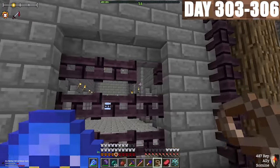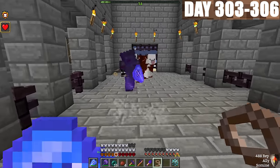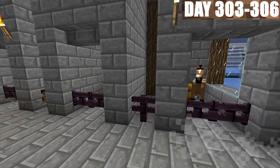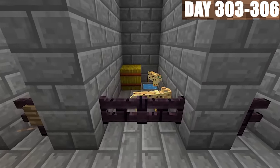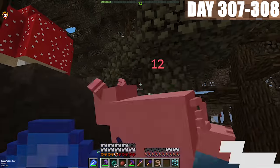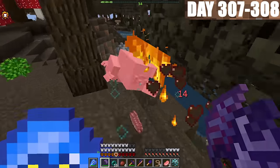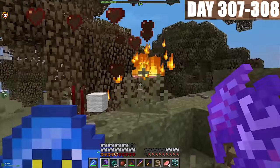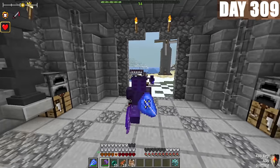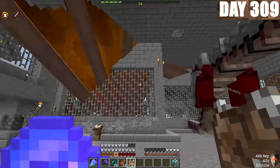From days 303 to 306, we spent gathering animals. Obviously, since all of ours were killed, we needed to get more. I found a little pet frog, some horses, and we even found a jungle biome nearby with some ocelots. Our barn is now full. We immediately went to the forest nearby and eliminated animals — we needed to kill them to make dragon meals. After that, we went up to feed our dragon.